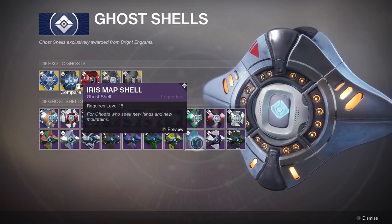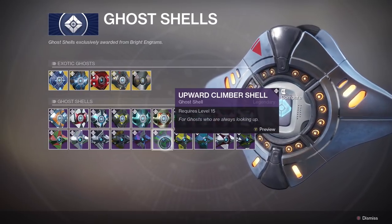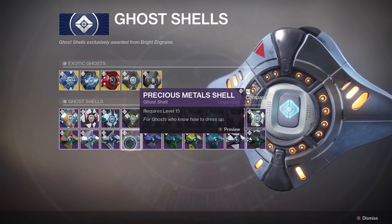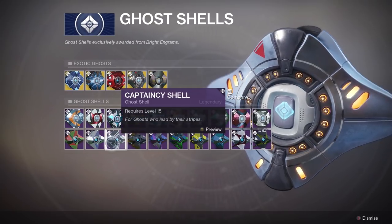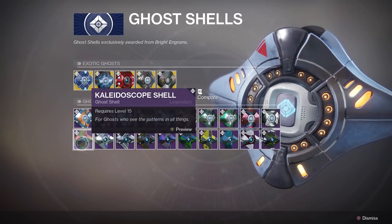Continuing with legendary ghost shells, we then have the Yellow Sphere, the Orchid Shell, the Iris Map, the Pintail, the Upward Climber, the Viceroy, the Precious Metals, the Captaincy, the Infine Omnium, and the Kaleidoscope.